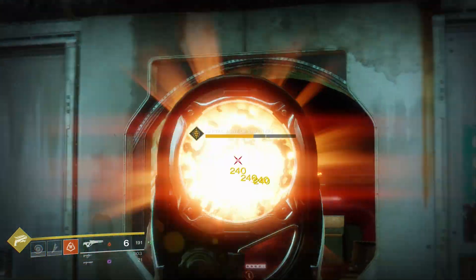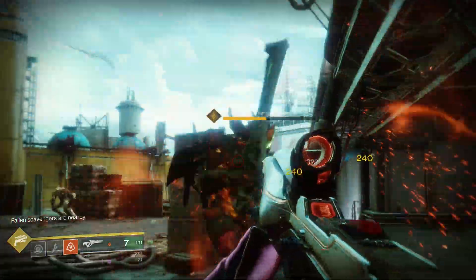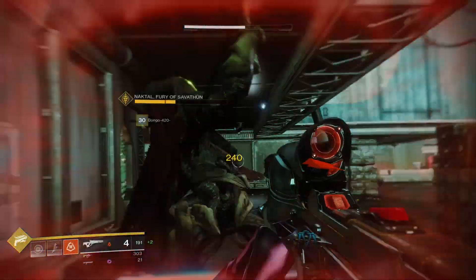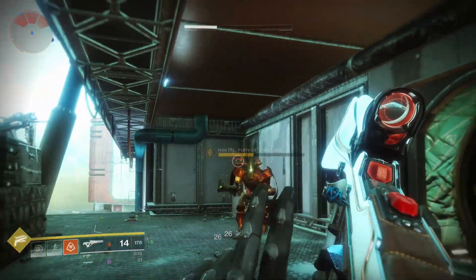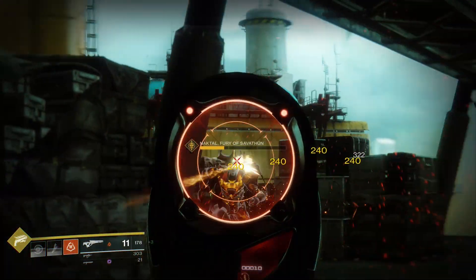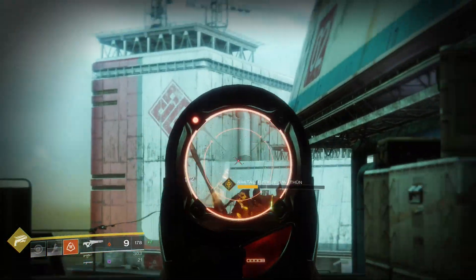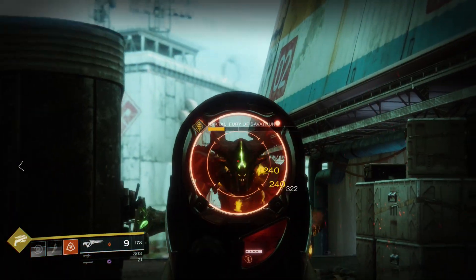You can even see on this knight right here — whenever you land those four precision shots, the fifth one is a very high-damage solar explosion that flinches your enemies. This is a pretty tanky yellow bar, and enemies this powerful usually don't flinch easily. But every single time I hit him with one of these solar explosives, he actually flinches and staggers. It's a very hard-hitting weapon that can be used in a variety of ways in PvE.